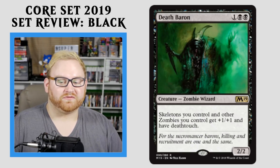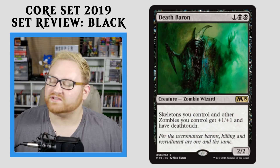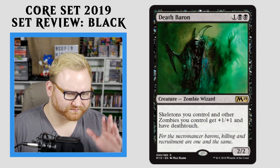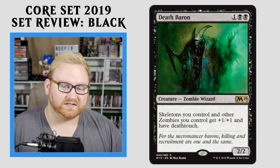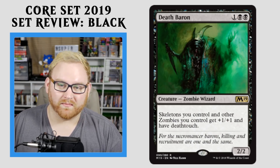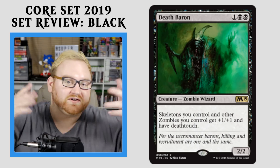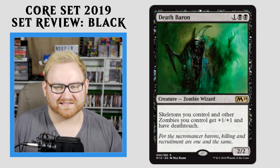Moving on here, we have Death Baron, a 3-mana 2/2 Zombie Wizard. Skeletons you control and other zombies you control get +1/+1 and have Deathtouch. This is the zombie lord we've always wanted. This card is super good for Standard, and I cannot wait to build a zombie tribal deck around this guy. If you get this as your rare in Draft and Sealed, you might want to start pivoting into a zombie list. It is kind of just a 3-mana 2/2 otherwise, so you might want to pass on it if it's your pack 2 or pack 3 rare depending on what colors you're in. But if you get into zombies or skeletons, this card is crazy good and super impactful to your board state. Especially giving them Deathtouch — that's just insane.